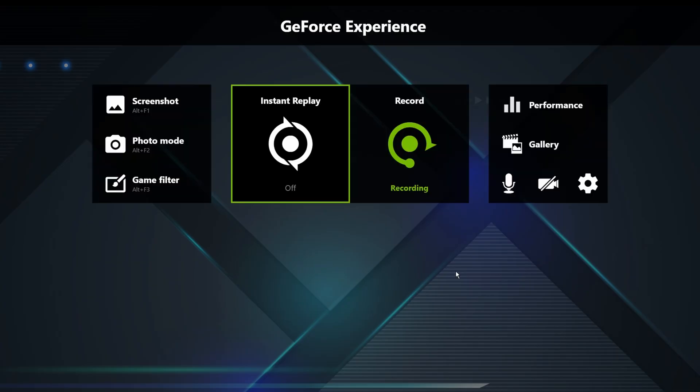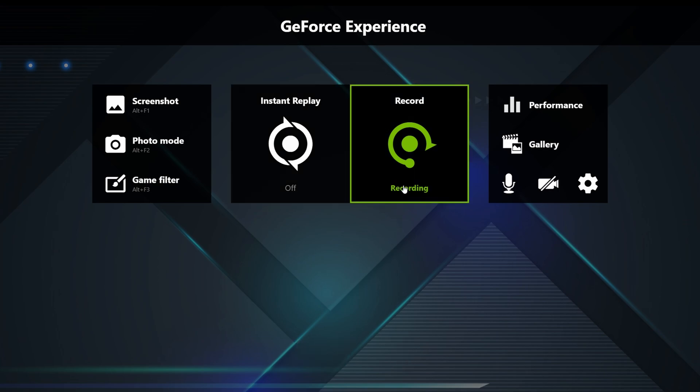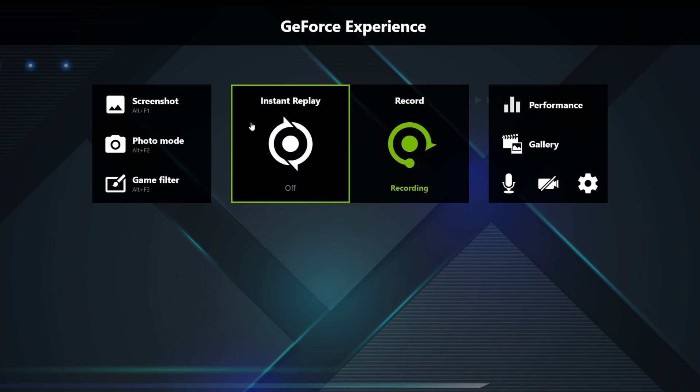Staying with NVIDIA, here's a hidden frame killer. If you use GeForce Experience, hit Alt-Z on your keyboard and make sure Instant Replay is off. If it's on, it automatically records the last 5 or 10 minutes. Ignore the box next to it that says Recording — it's simply because while I am recording, Instant Replay must be off. This will improve your sim overall. It's best to keep this turned off, and you can do this by hitting the Settings cog on the right-hand side.